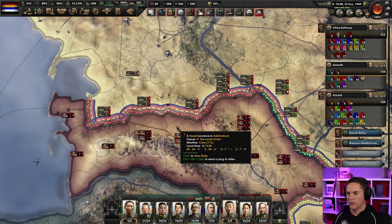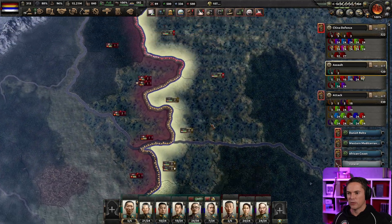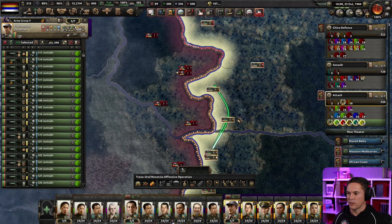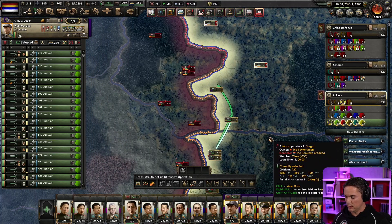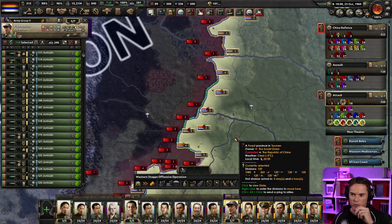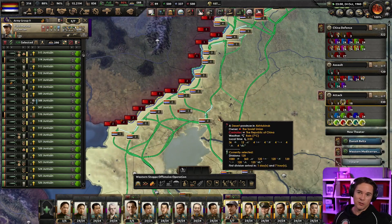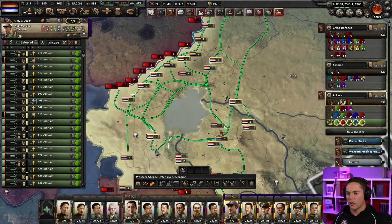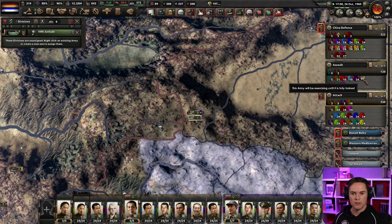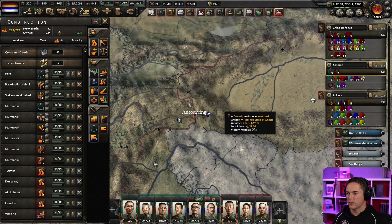Troops have started arriving in the north. I've got to be careful with this because it's going to create a bit of a mess — we've got supply problems in the middle, no great shock. I'm just going to accept the mess. The sensible thing to do would have been to assign another army group to cover this front and then redraw without leaving gaps, but we're so confident the enemy can't do anything that we're just going to go for it. That should be the last Amtrak battalion.